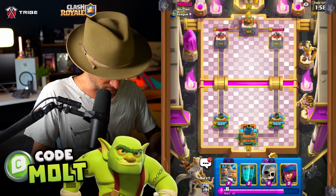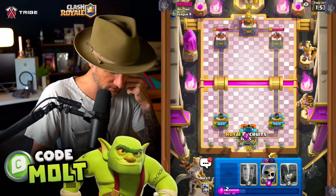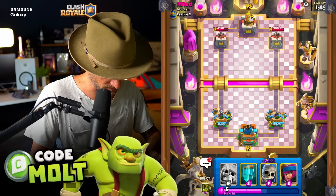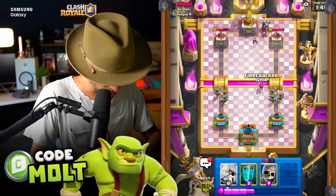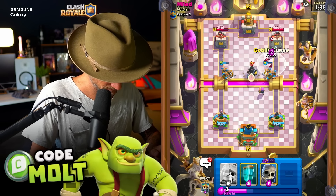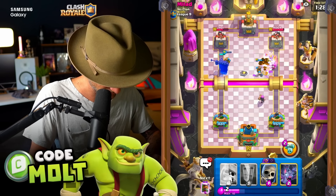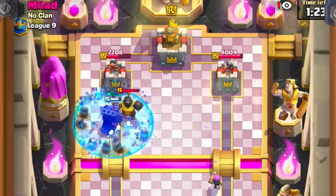We've got Royal Recruits which is actually gonna be great against Giant Double Prince, at least I think it is. Might be in a little bit of trouble but we'll figure it out. Those goblins should take out the other bat. They almost got it - and then do this again. That should be really good!